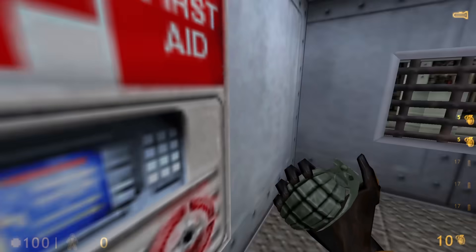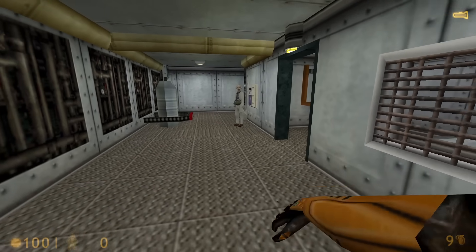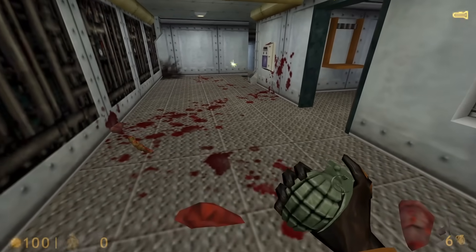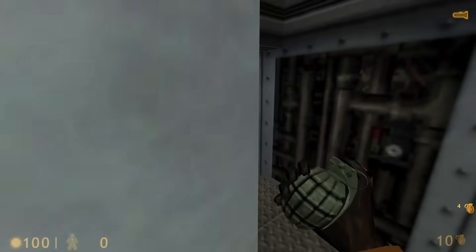The new Half-Life update has changed and upgraded a lot of things. The grenades now throw better — they feel heavier, they feel better, they don't feel like they're floating in water. They're a lot faster and smoother. They feel very nice. They fixed that.